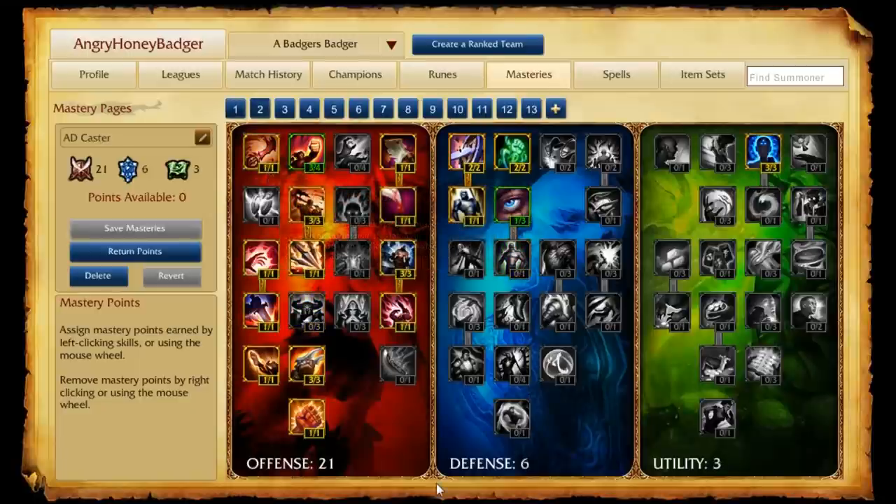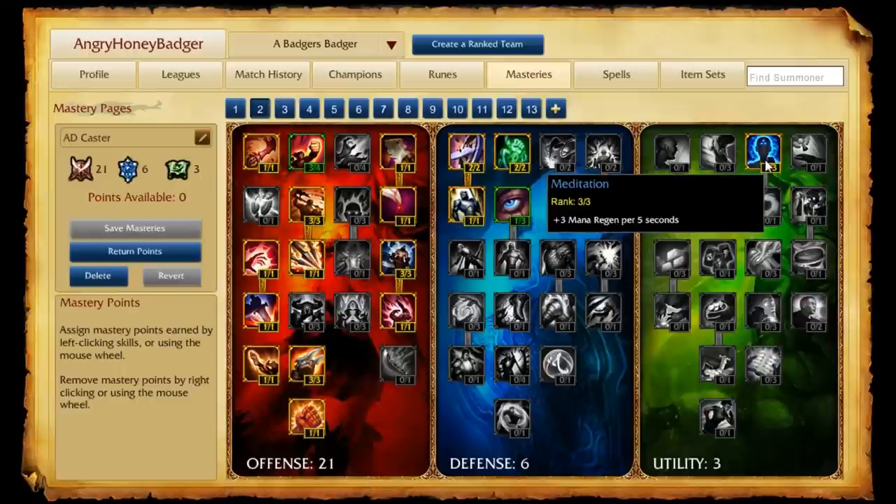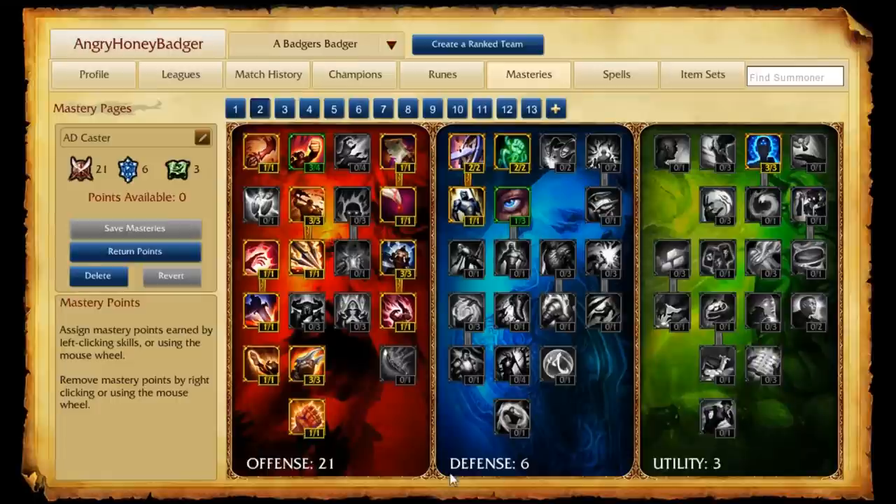Our next page is also for AD Carries, except this is for AD Casters — champions like Corki and Ezreal. This page has 21 in the offense, 6 in the defense, and 3 points in utility. Over in utility, we get a little bit of mana regeneration. Those extra pokes from our attacks, since we're using more mana and want to use our abilities, the mana regeneration helps you with a few more Mystic Shots, which might get you control of the lane and help you win out overall.